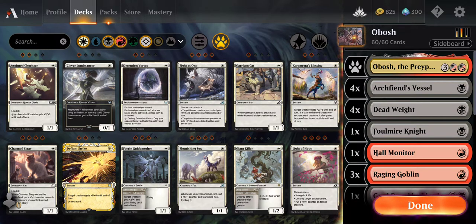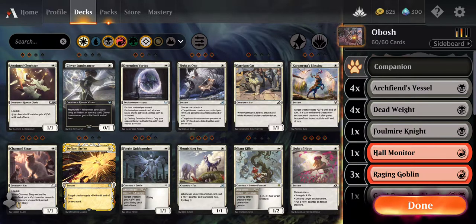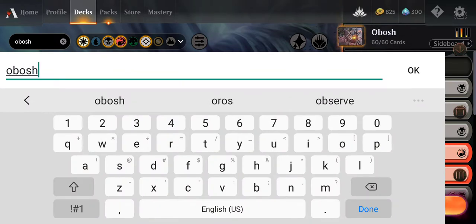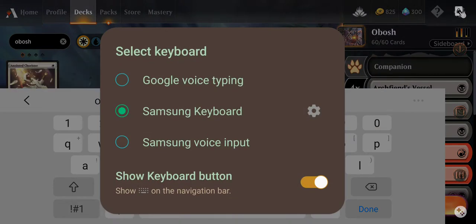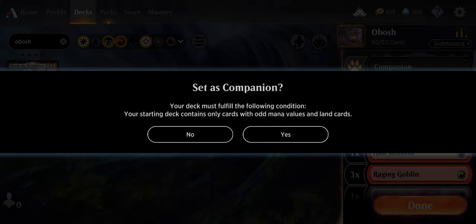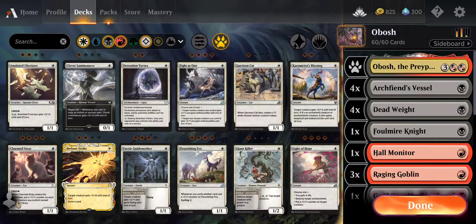I don't know if a lot of people don't understand how Obosh works, so they haven't played against Obosh a lot. People have been trying to attack my creatures thinking that I can't block them and kill their creatures because they have like a 2-2 going against my 1-1. But they overlook the fact that Obosh is on the field, so even though I'm sacrificing one for the block, they're also losing that attacker in the process, most of the time.